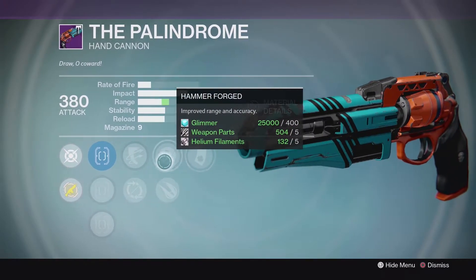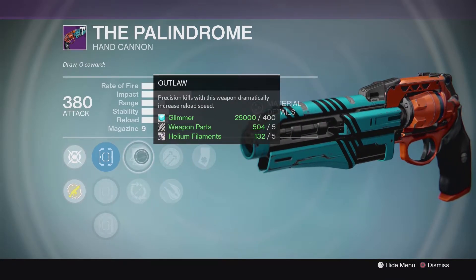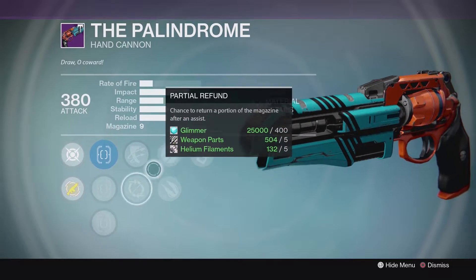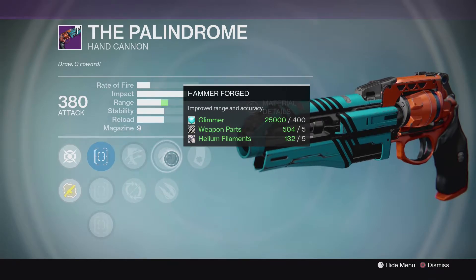Imagine if everybody was running around with an Outlaw, Luck in the Chamber Rifled Palindrome — this thing would be ridiculous. But since it doesn't have it, it's not going to be really viable without that Rifle Barrel, because the damage drop-off is just going to be way too much to deal with.